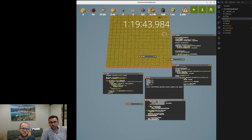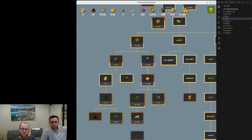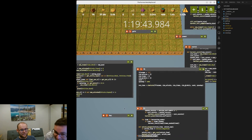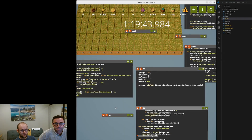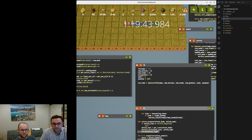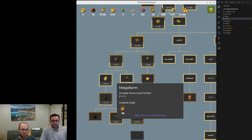So now we can actually unlock the mega farm — it's affordable! Okay, this is a new phase — we're close now that we have mega farms. We're in phase two here, only an hour and 19 minutes in. We have mega farm, only two drones.